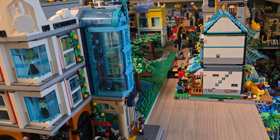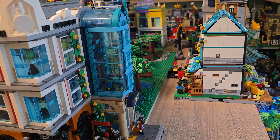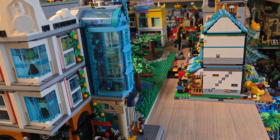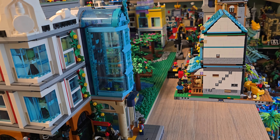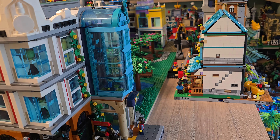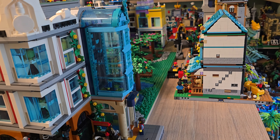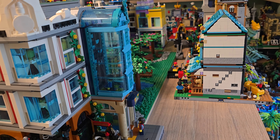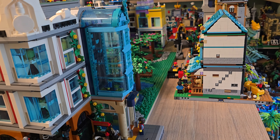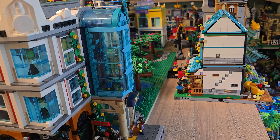Those are the first things I want to do — afterwards we'll see. The new modular is coming and I have one base plate ready for it, but I'm not ready for anything more. I do have an idea of how to incorporate the Ideas botanical garden in this section, though I'll need to sacrifice the park. I want as many buildings as possible and I'm working with limited space. Let me know what you think about these upcoming plans and don't forget to subscribe — see you in the next one, goodbye!